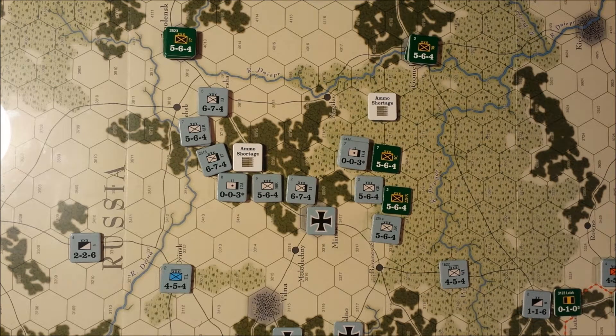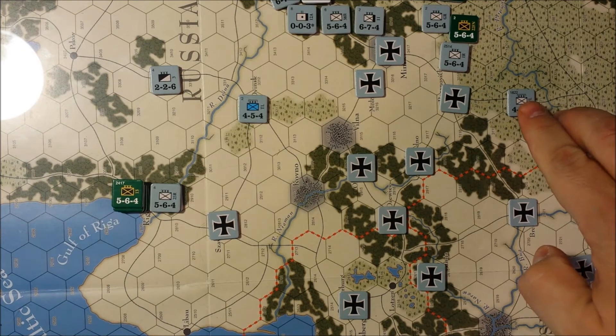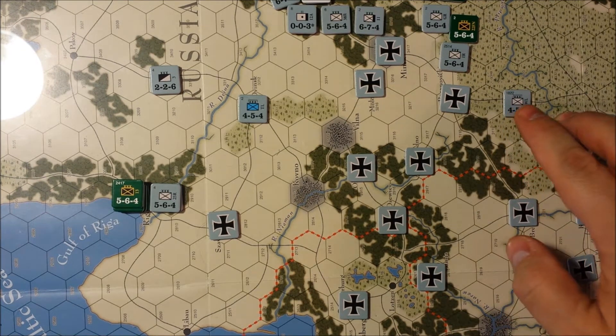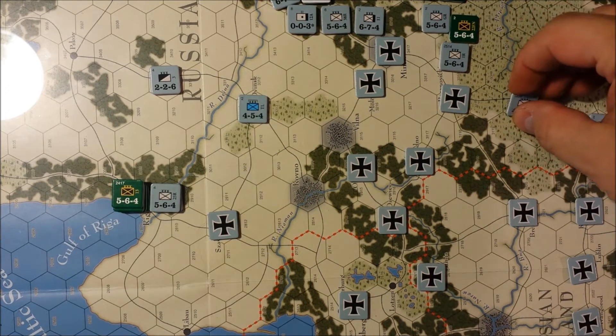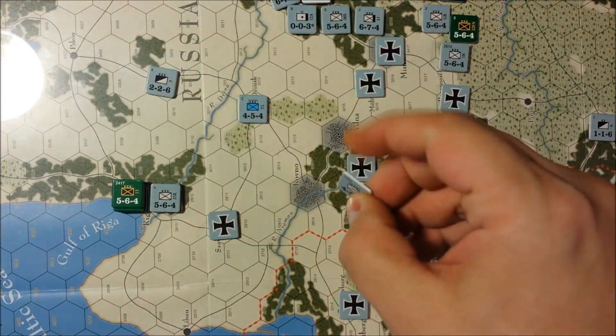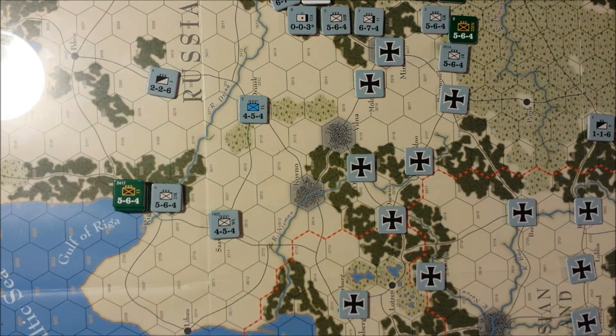Let's go to strategic movement. There's really nothing strategic movement-wise that the Russians can or would elect to do. The Germans do have a couple of things — they've got this unit down here in Pinsk. They're going to rail him up here to Svali, and they're going to be able to do something in Minsk.